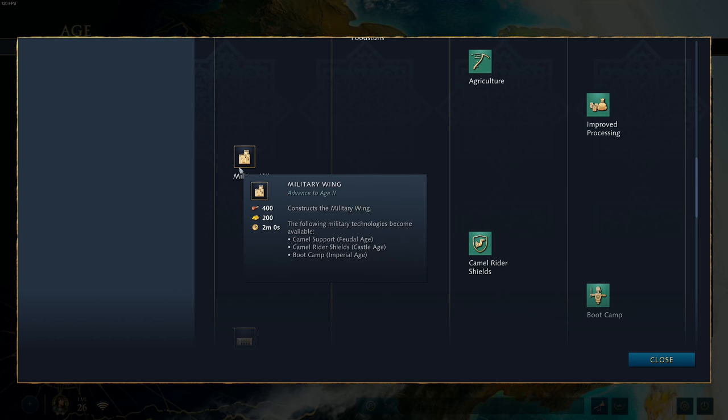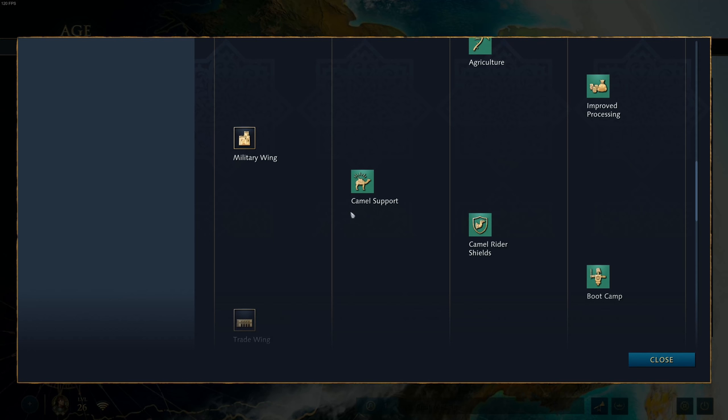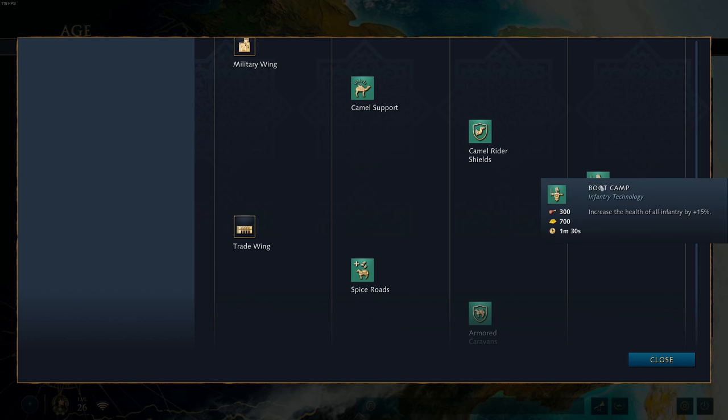The Military Wing is another really strong option for the Abbasid Dynasty. The standout technology is Camel Support — camels increase the armor of nearby friendly infantry by plus 1. This is huge in early fights: your archers normally have plus 1 armor and now have plus 2, making them so much harder to kill. Combined with men-at-arms who already have very high armor, they can get up to around 8 armor — it's crazy. You've also got Camel Rider Shields for plus 3 camel melee armor, and Boot Camp which increases the health of all infantry by 15% — including archers, since archers in Age of Empires 4 are classified as infantry.